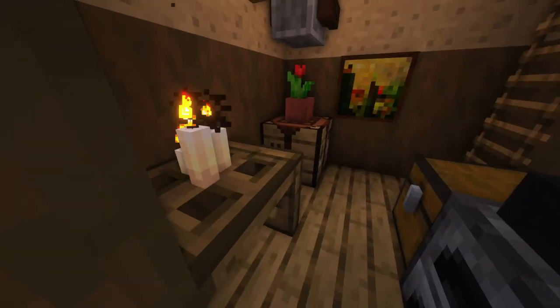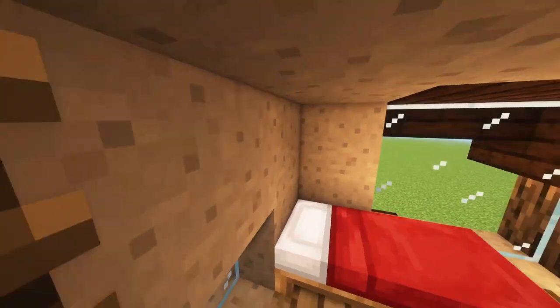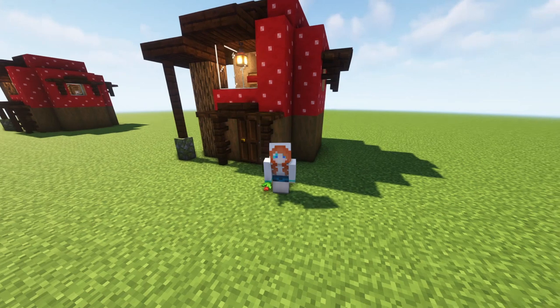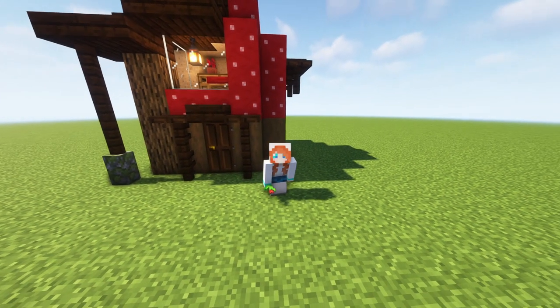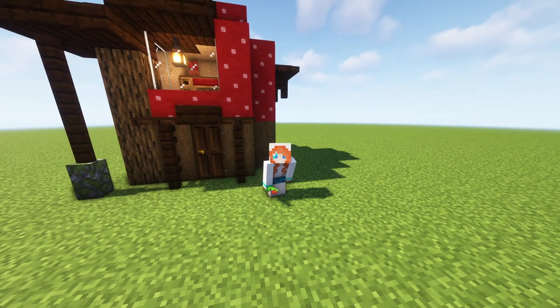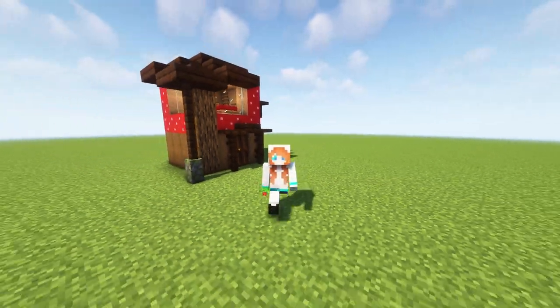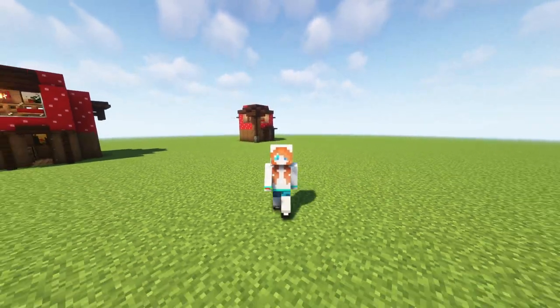That's your interior — you've got your downstairs just here and this is the upstairs. This is a super cozy and small tiny house. You can get started on it really easily by just filling the wood section in, and you can do the decorations as you collect things as you go. I really hope you enjoyed today's video — if you did, smash that like button and I'll see you all in the next one. Bye!